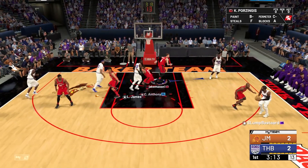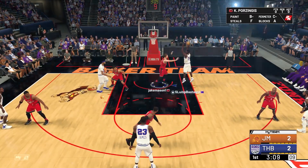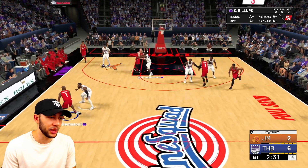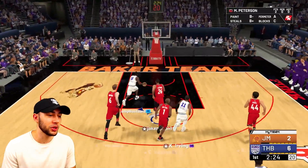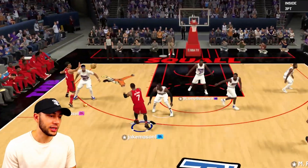Good defensive rotations on the pick and roll with Porzingis. That was a good little hook shot right there. I'm not running a play for Mo Peterson because I don't know if I've got the playbook glitch, or if he just doesn't come with any of my good three-point plays. This off-ball defense is really locking me up right now — I think we're gonna have to go to some other people instead of Mo Peterson for now.